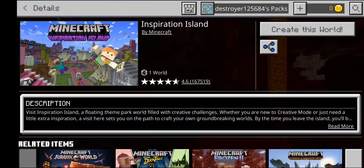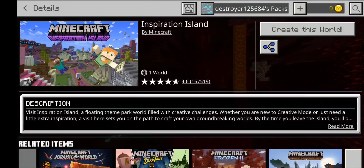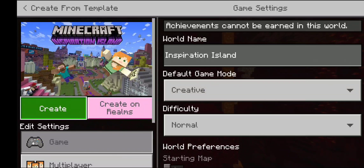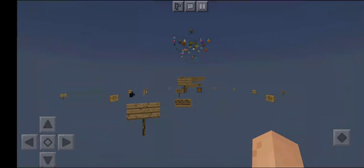Yo, what's up everyone, welcome back to Minecraft Marketplace Monday! Today I'm going to do a gameplay on Minecraft Inspiration Island. I'm gonna create this world — it's really creative. Let's get straight to it. Check out mixer.com/minecraft to watch the latest.